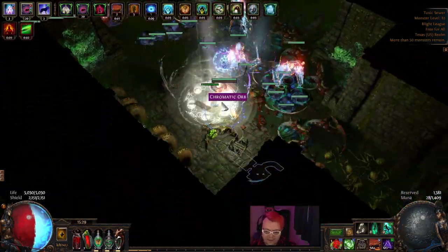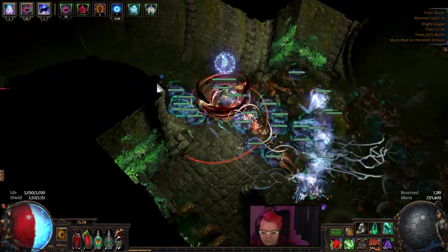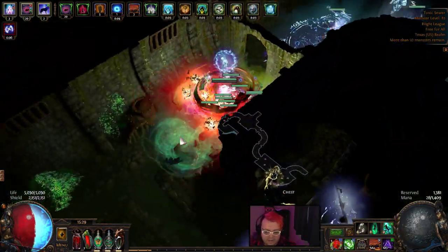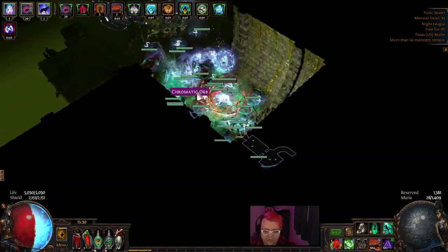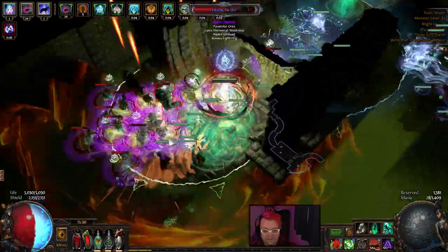The good thing about the Cyclone is that because Spirit Offering is in, we regain a lot of shield — about 3,000 per second if we literally just hold it down, on top of our regular life regen.